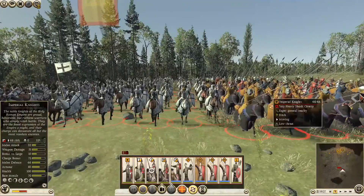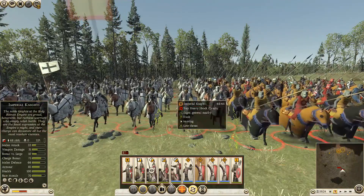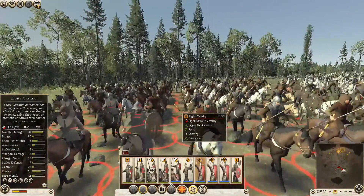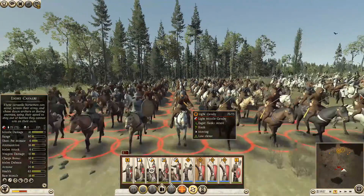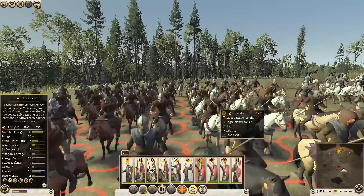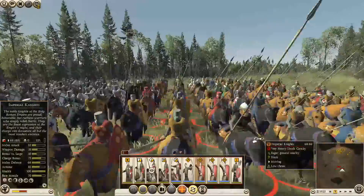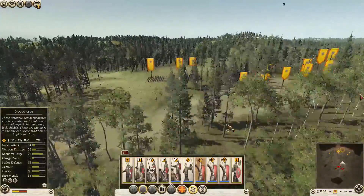The Teutonics have slightly less weapon damage than the Imperial Knights but a higher bonus against large. They have less of a charge bonus and less health, but more morale. Apparently there's a very busy woodpecker in one of these trees making a lot of noise. These are our Light Cavalry, armed very similarly to the peasant spearmen — with that puffy cotton thing and a metal helmet and a light spear. Their horses are unarmored; the Teutonic Knights' horses aren't really armored either, compared to the Imperial Knights where all the horses have complete barding.